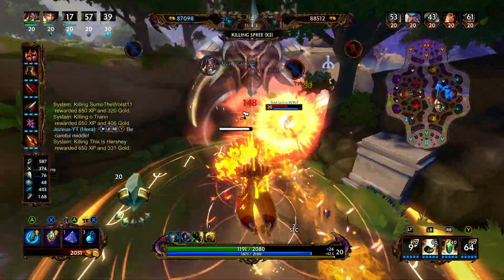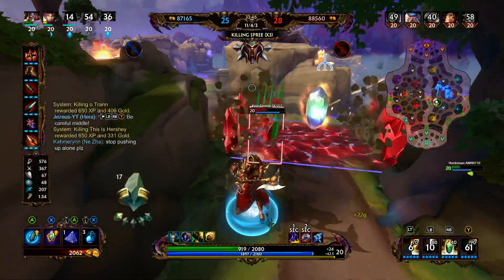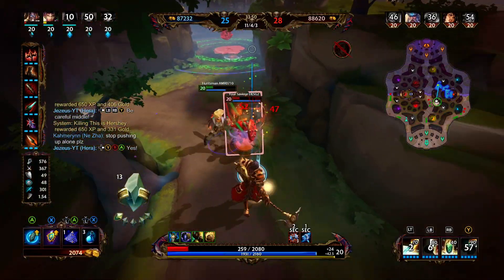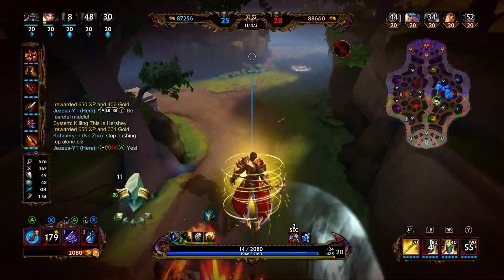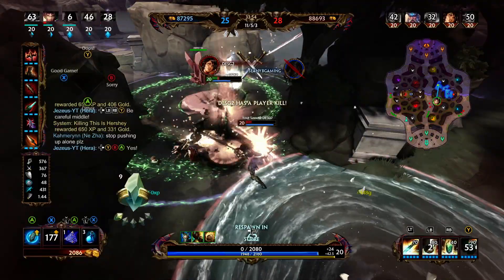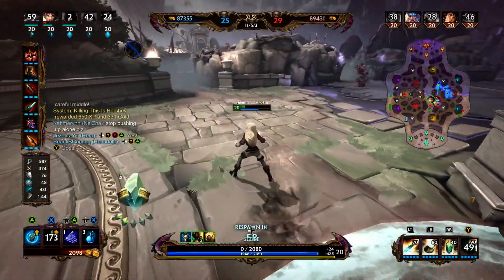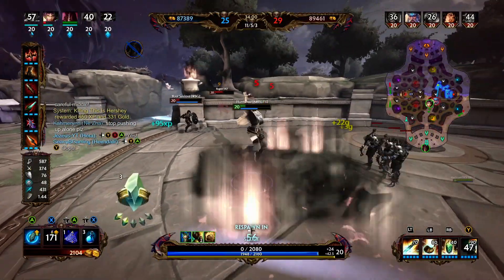Right here is a possible great kill. But right here is a mistake — we target Bologna. Big mistake, because there is Poseidon. If we would have focused Poseidon, even if he ran away, I think we would have been better off in that situation.